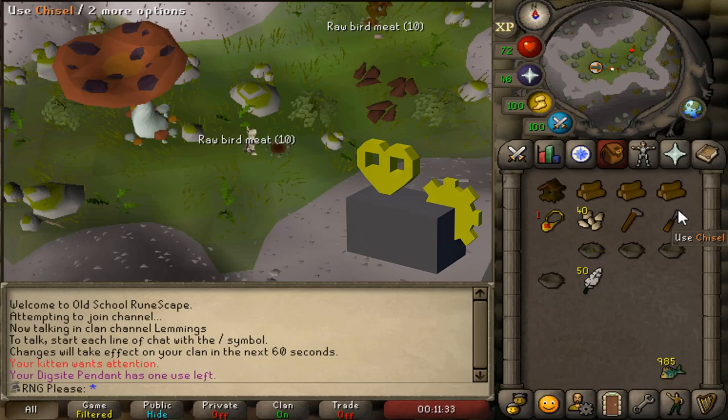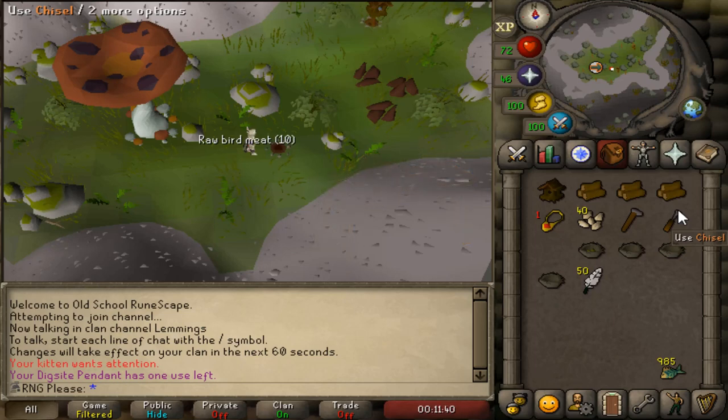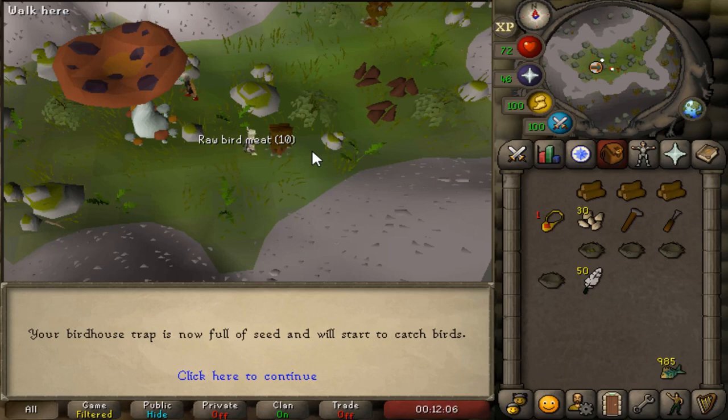You only ever need to make four clockwork — you make them once and that's it since there are four birdhouses per run. To make clockwork on an iron man you need at least 25 construction to build a crafting table 2 in your house. If you're not an iron man, just go to another player's house with a crafting table 2 or higher. You'll need one steel bar and at least level 8 crafting to make a clockwork. Once you've made the birdhouse you place it and use seeds — they use 10 seeds at a time, so you need 40 seeds total. You can buy them on the GE, though they're more expensive there, or thieve from master farmers — if you have 99 thieving and the Rogues' Den outfit you get double seeds and can even make a profit.